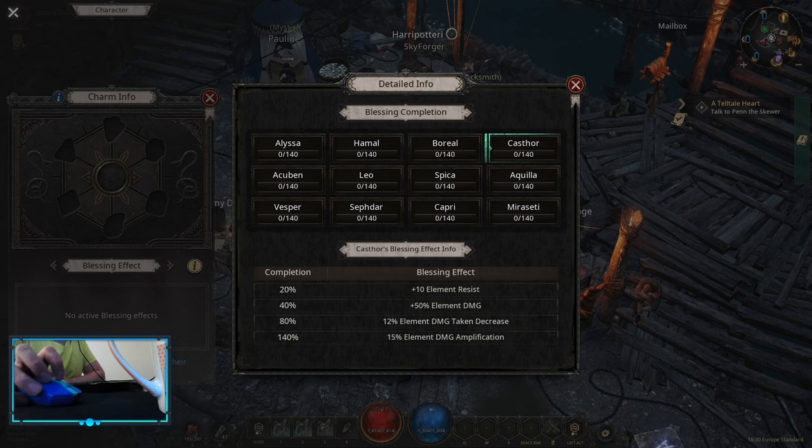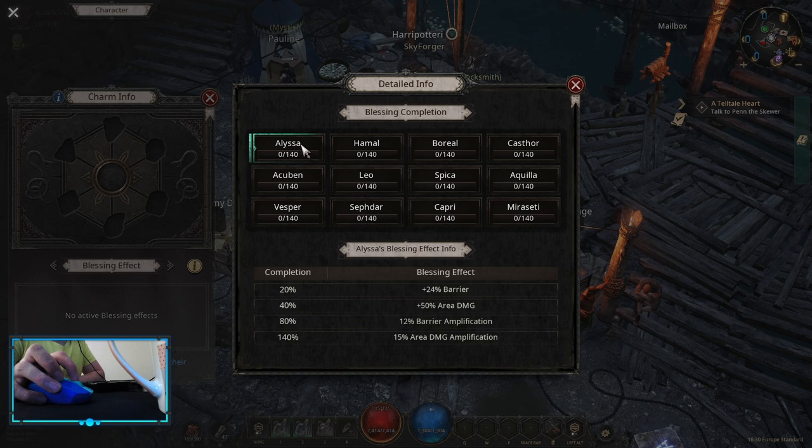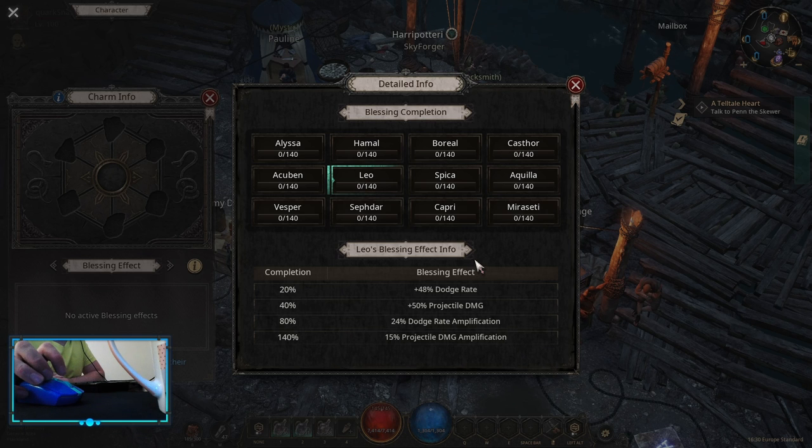For charms and blessings, you want to go Softa first, then Acuban — these two choices are easy. For the third and fourth blessing you can go Leo and Alyssa. Keep in mind that projectile damage and area damage blessings only work on charge release, not on whirlwind. For charms you want to look for critical damage and critical rate — those are the main two mods you always want. After that it's up to you: damage multiplier, maximize damage on hit, some HP, or resistances depending on what you need most.